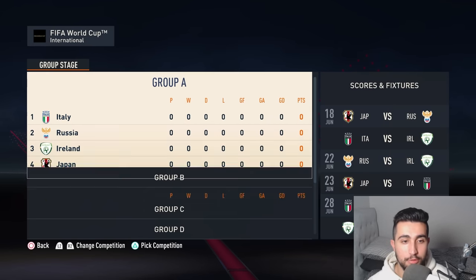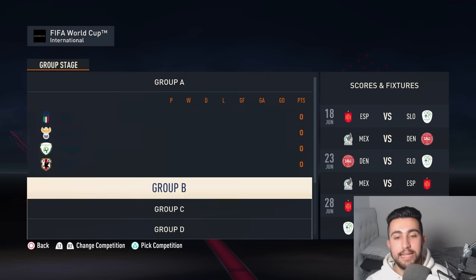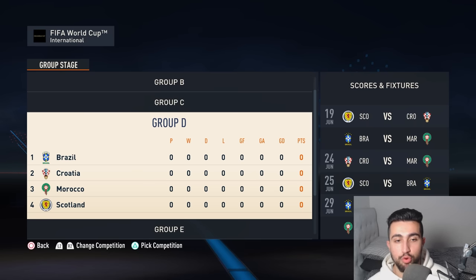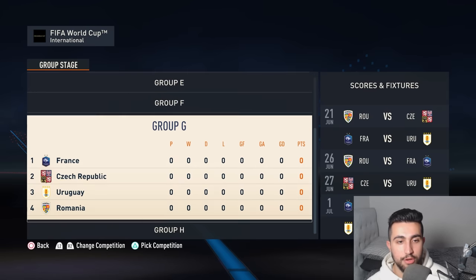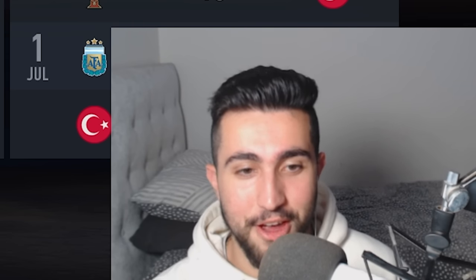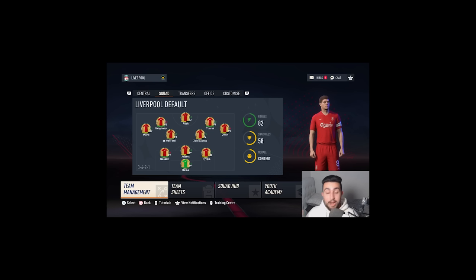Russia have qualified — FIFA have lifted their ban. Group A has Ireland, Japan and Italy. Group B sees Spain, Denmark, Slovenia and Mexico. Serbia, Wales, Hungary and Netherlands make up Group C. Brazil, Croatia, Morocco and Scotland in Group D. Germany, Austria, Ghana and the United States in Group E. England against Belgium, South Korea and Sweden. France, Czech Republic, Uruguay and Romania in Group G. And in Group H, it's Lionel Messi versus Ronaldo — Argentina taking on Portugal, Turkey and Ukraine. Imagine a Russia-Ukraine World Cup final — that would break the internet.